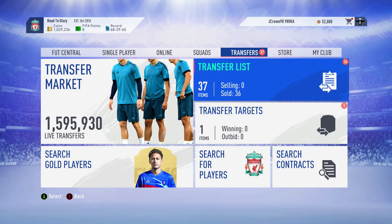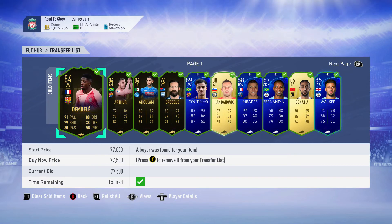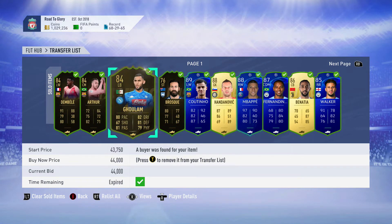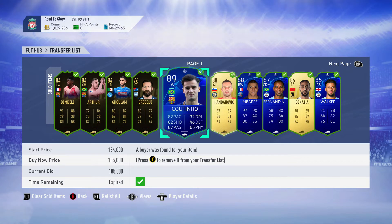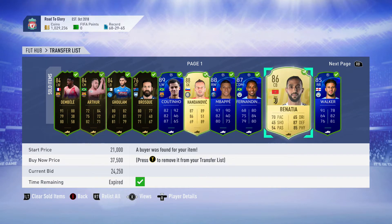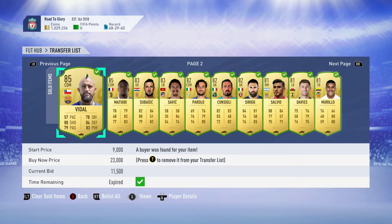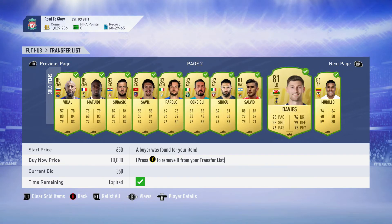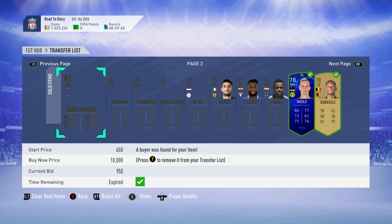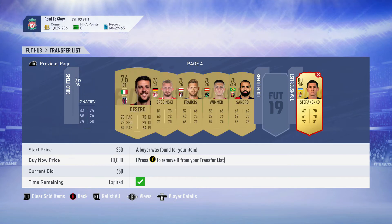Just after listing that I listed up my entire team to see what coins we're left with. 36 items sold, we're back over a million coins. Then: Benicia, Artur, Goulam - made profit on all of them. Coutinho ended up dropping his price by about 10k, but the Mbappe sold for the 510k. I had to drop Fernandinho by a couple of k, but Kyle Walker did sell for 190k. So that was some unreal profit right there.